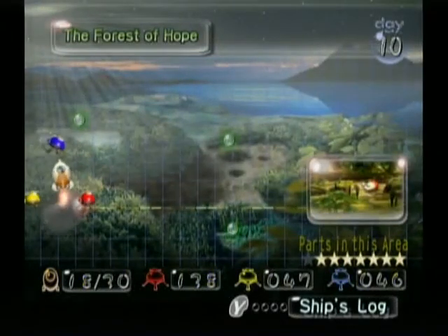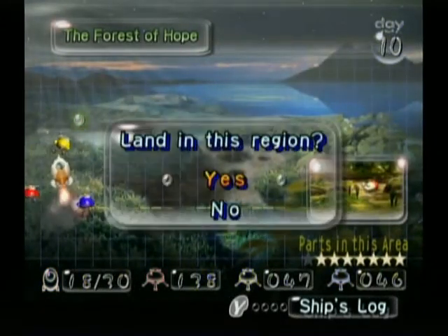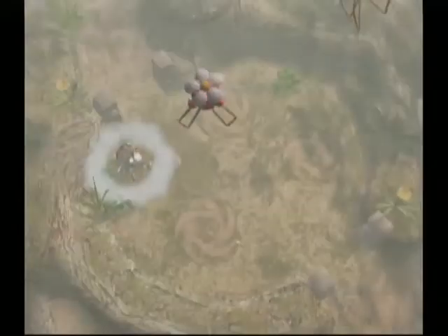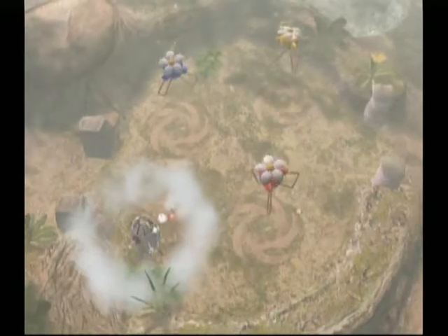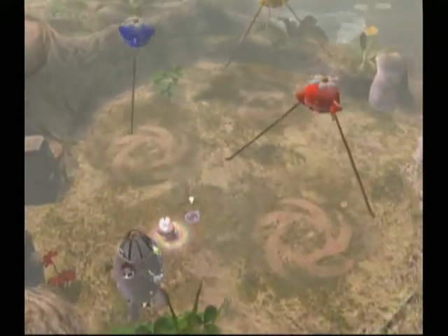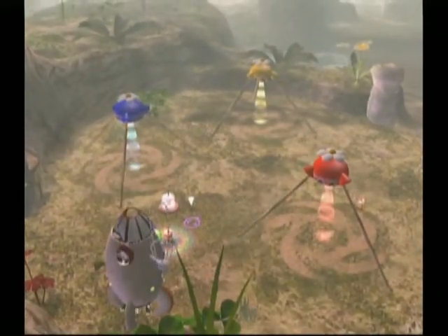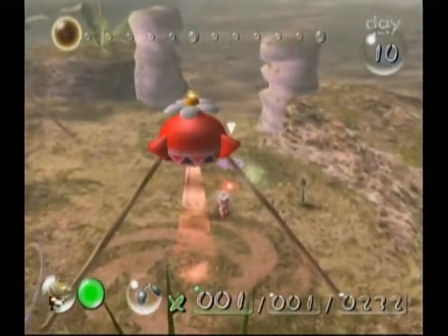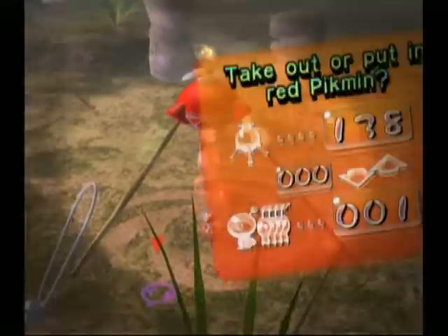Hey everybody, it's NagelNight25 and welcome back to some more Let's Play Pikmin. In the last episode, we returned to the Forest of Hope, got two ship parts, fought a miniboss, and got kind of done with the second miniboss, but we couldn't quite get it in time. So in this episode, we're going to get the final ship part in the Forest of Hope and sprout tons of blue Pikmin.